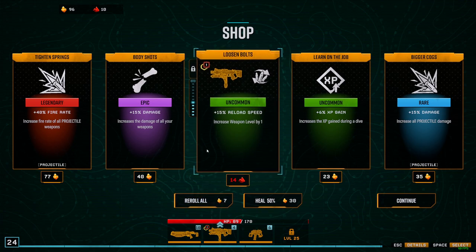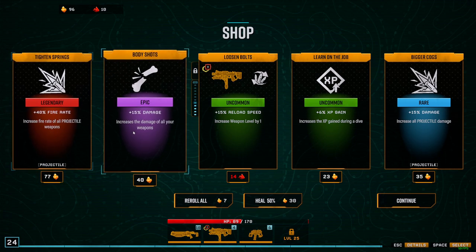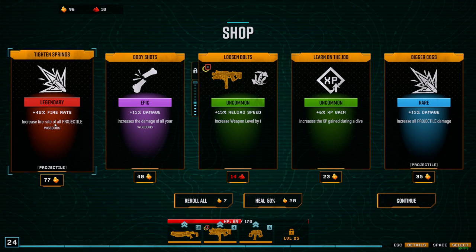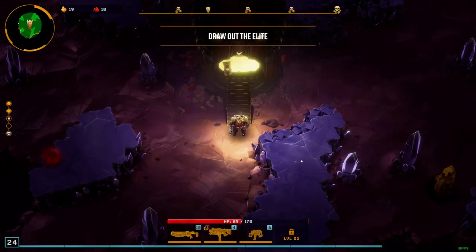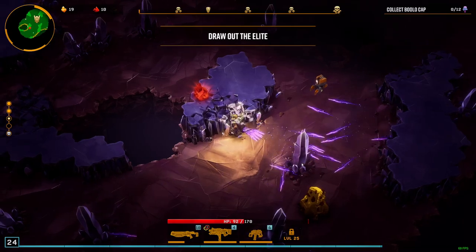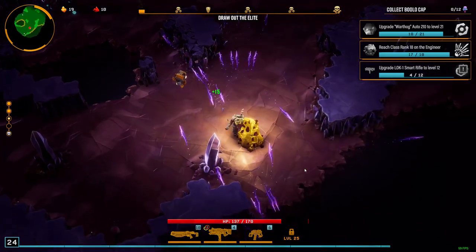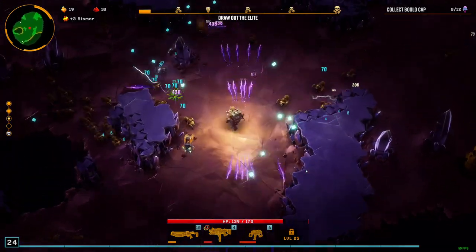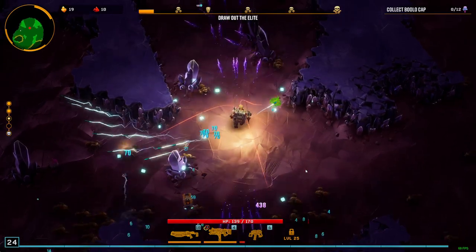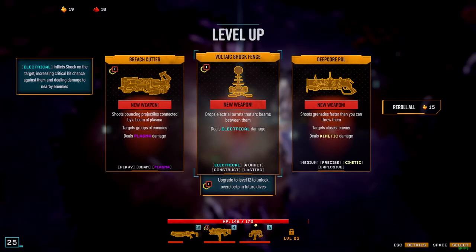Reroll. Damage is nice. Bloodsharked. I think I'll take the fire rate. The run started pretty poorly, but now - that's nice. Now it shoots to the back and the front. That's awesome. Didn't know that could happen. It still doesn't aim for itself, but at this point I think it doesn't matter.